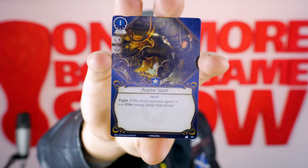Then our second blue card — it's a cost of 1, it's an event, it's a level 5 — Monster Slayer. Fight: if this attack succeeds against a non-elite enemy, defeat that enemy.